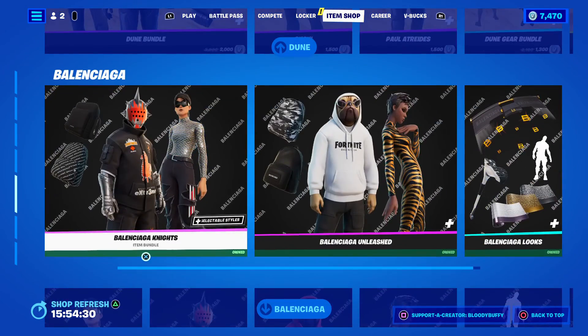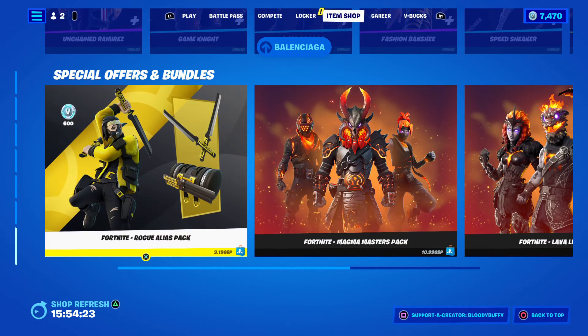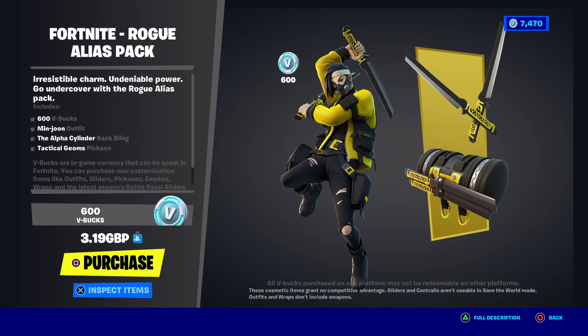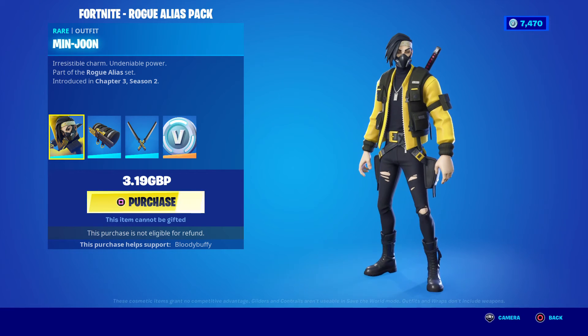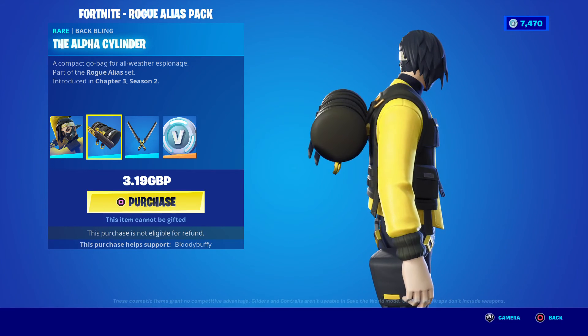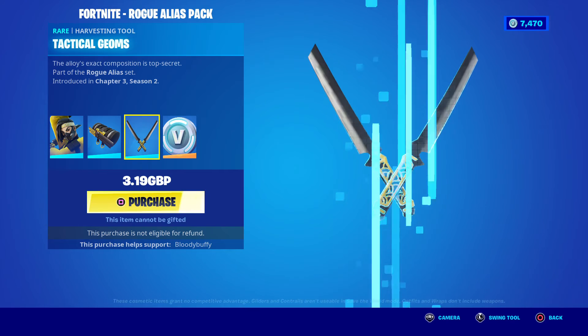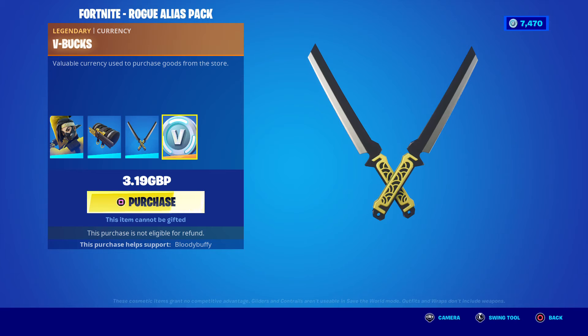We still have the Dune bundle, we still have Balenciaga, and here is your new starter pack. It cannot be gifted sadly, but you get the Min Chun skin — ripped jeans, looks like my jeans — the Alpha Cylinder, which is very big, then the Tactical Geones, and 600 V-Bucks. It's worth it for the V-Bucks.